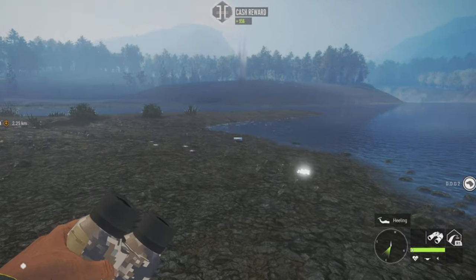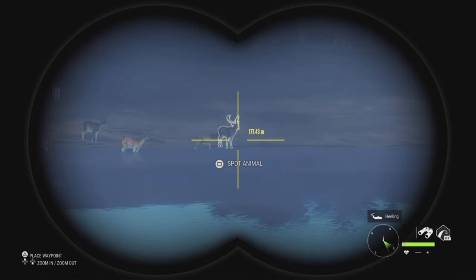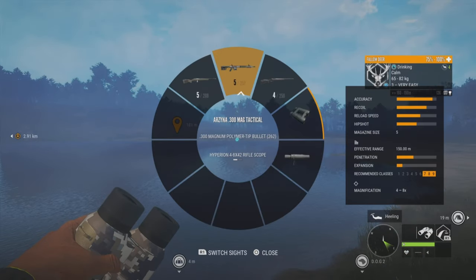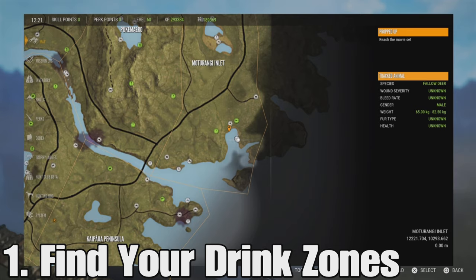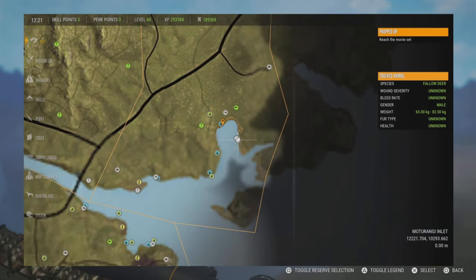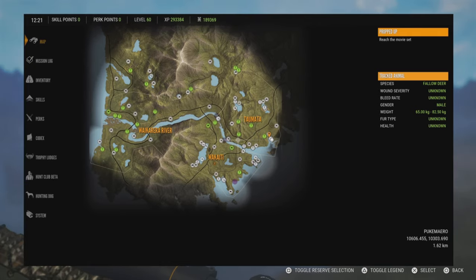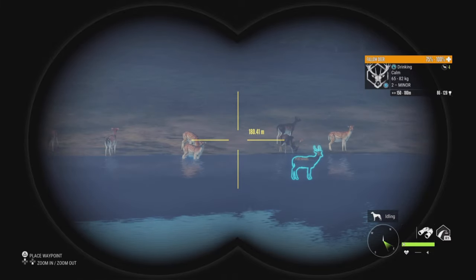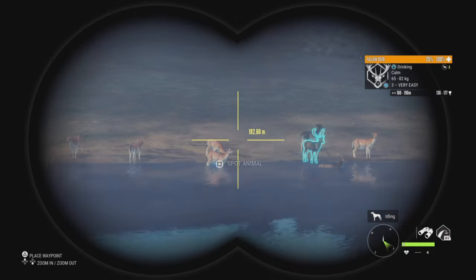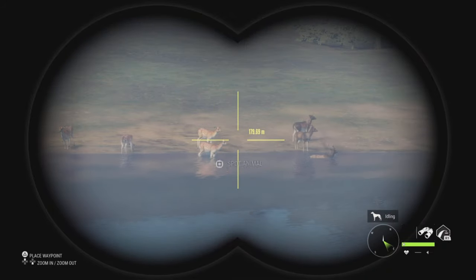Jumping right in - the very first thing you want to do in any grind is find all of your fallow deer drink zones. There are 35 drink zones here in Tiaroa, and you definitely should not be doing the fallow grind anywhere else but Tiaroa National Park. The zones are very wide open and the fallow come in absolutely massive herds.